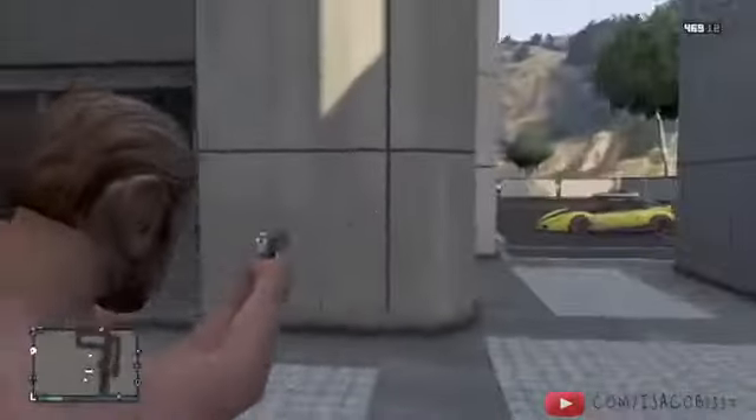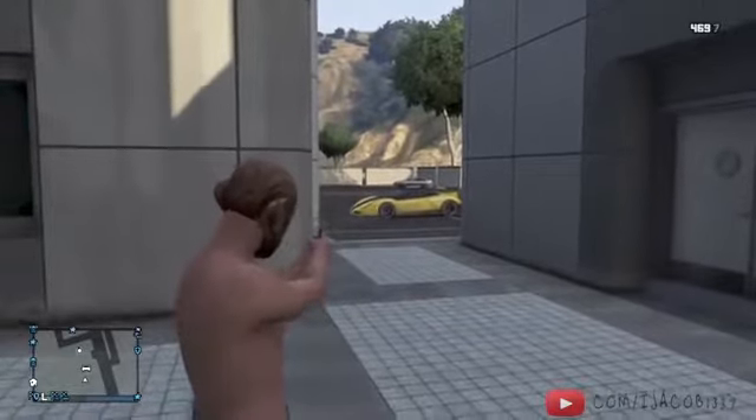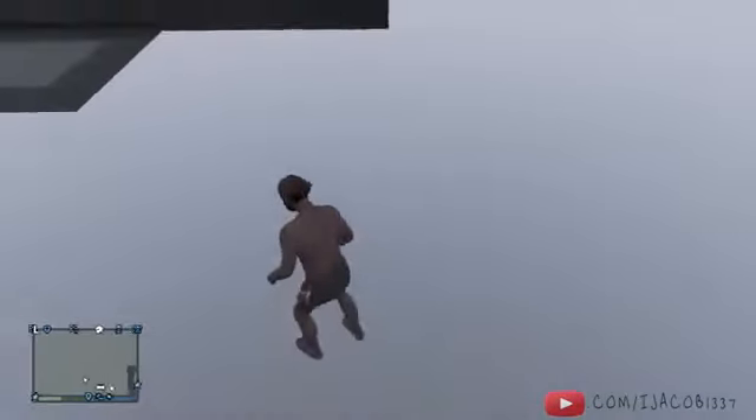I like this glitch a lot because it's very easy to get into. If you want to get to the part from the start of the video where you were listening to the music and seeing what the glitch looks like, I'll quickly show you how to do that. You can actually shoot from here. If you want to get to that area, just walk straight ahead — don't walk to the right or you'll fall down.